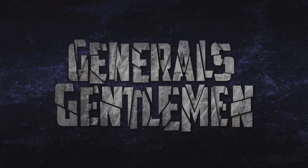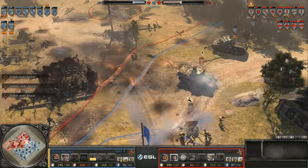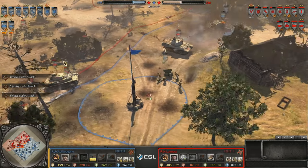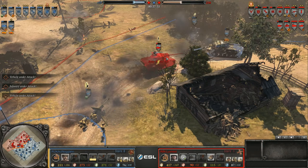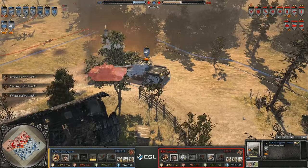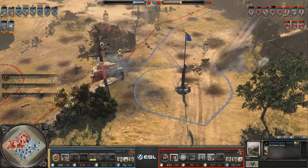Welcome to the General's Gentlemen. Asymmetric design is the art and science of making factions unique and play out differently from each other. It's a subject that's difficult to critique since asymmetry is a spectrum. RTS games tackle asymmetric design in different ways and to varying extents.